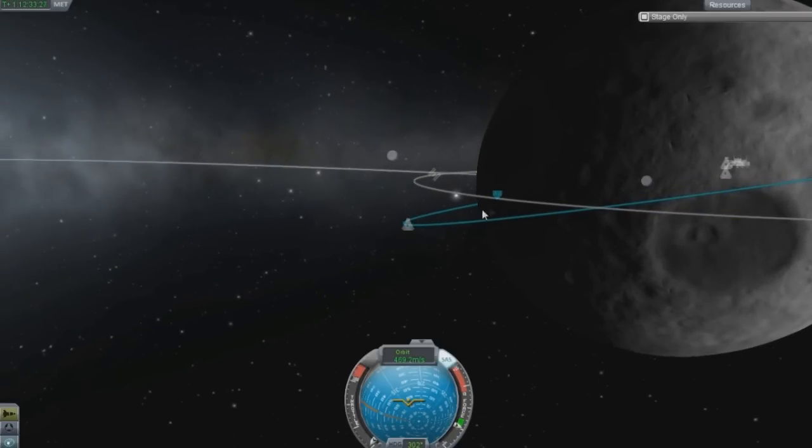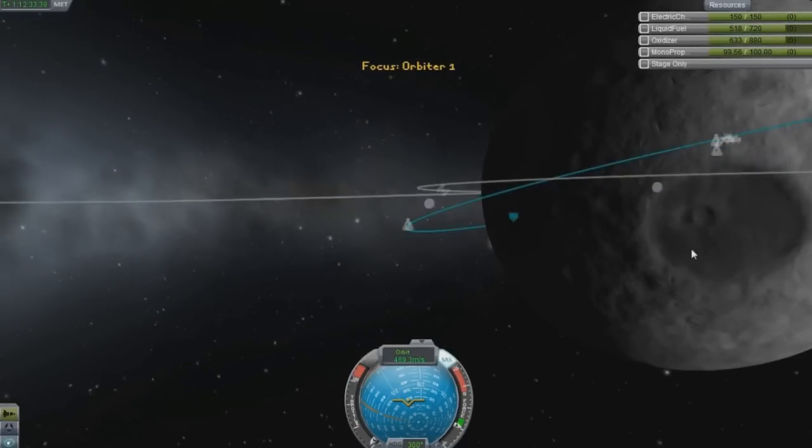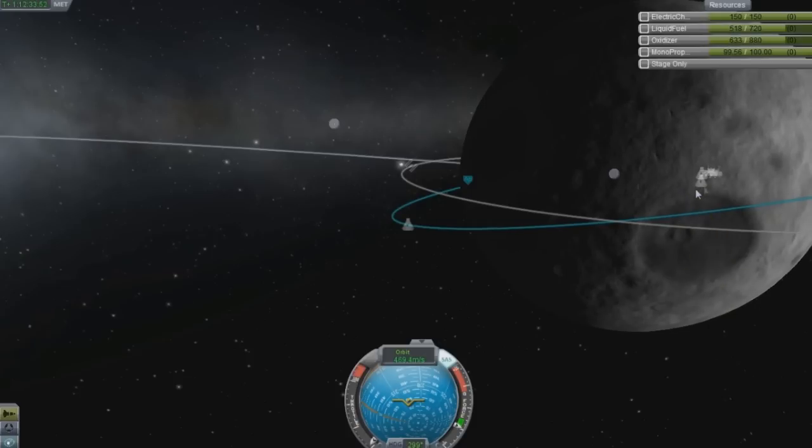Once I land, I'm going to delete this one that we are landing with and we are going to switch back to our original crew. Our fuel hasn't really changed much and I don't intend on using any of the fuel in our original lander for transferring fuel over or anything like that. I'll talk more on the surface and gauge what you guys want to do after I land on the moon.